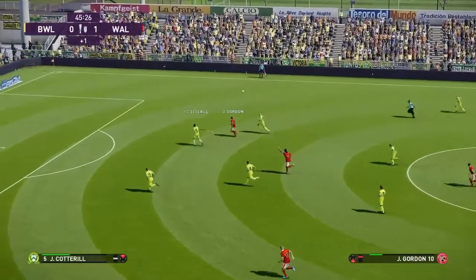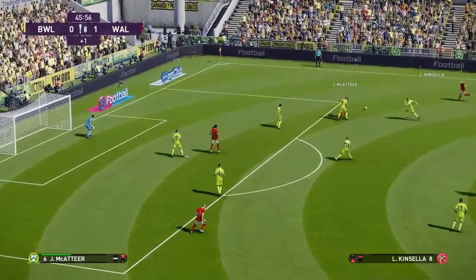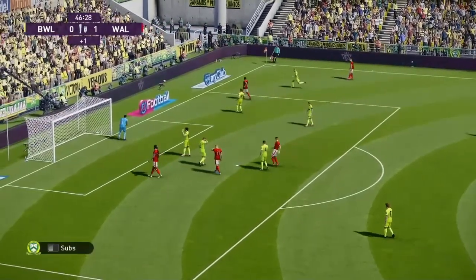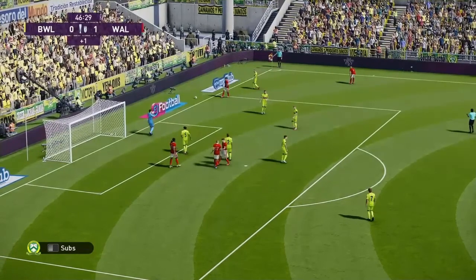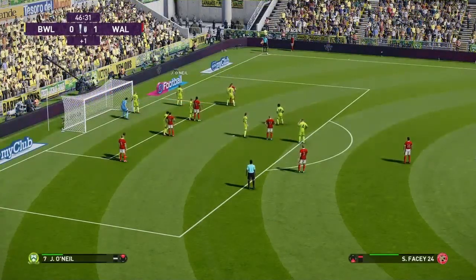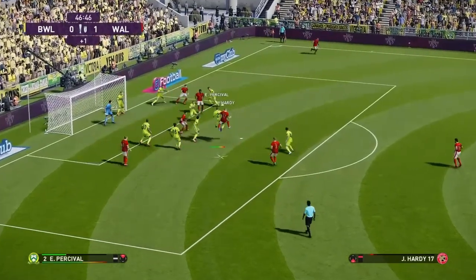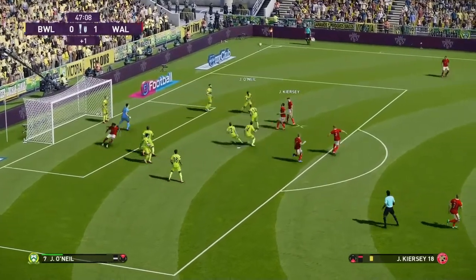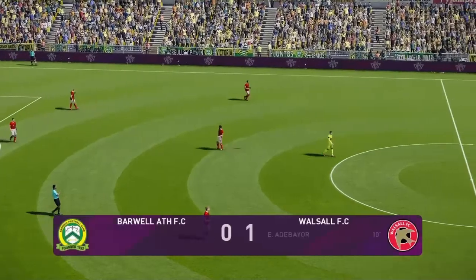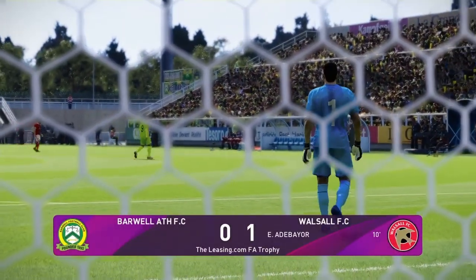Just over one minute to go in this half. Gordon involved — Alcancella on the ball and it's going to go for a corner. This could be the last chance of the half for Walsall to double their lead. Acey with the corner kick — it's out and Barwell manage to clear it. That'll be half-time at Kirby Lane: Barwell 0, Walsall 1.